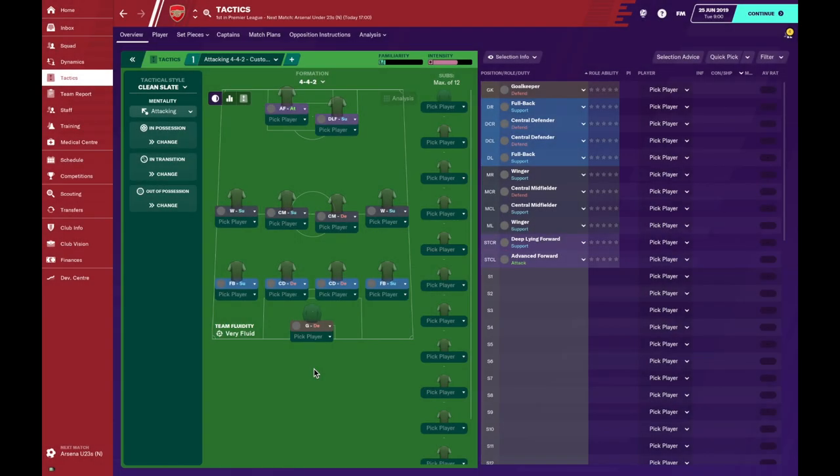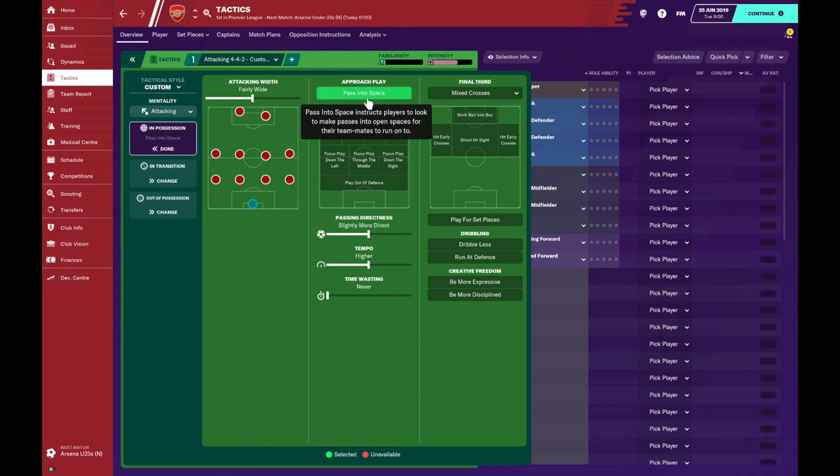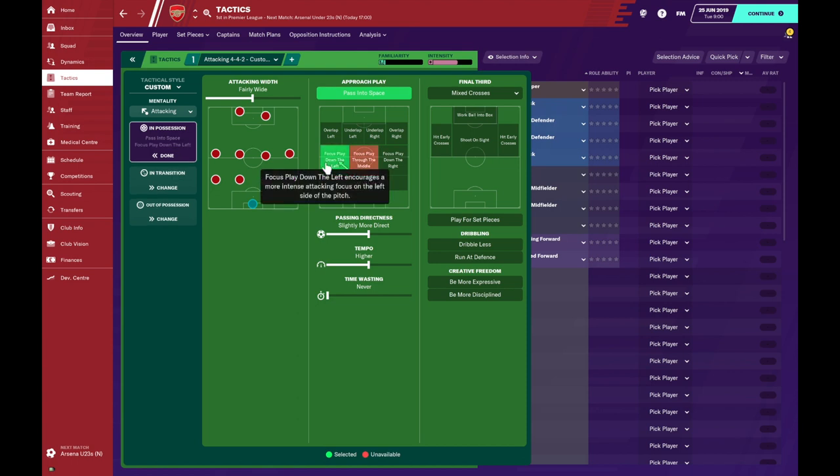For the team instructions I tend to be fairly minimalist so I know exactly what each one is doing and try not to overcomplicate it — it also means I get the most key tactical features into the side. We'll start with in possession: the width we're going to keep standard for attacking. We want to pass into space as this team thrived on killer through balls that Henry and the wingers could run on to. We're going to focus play down the left because that side of Cole, Pires, and Henry tormented defenders. I'm not going to turn on overlap left as the wing back will do it anyway. I'm going to keep directness and tempo as is for attacking, so it is higher and slightly more direct.